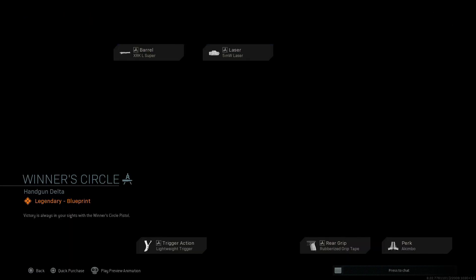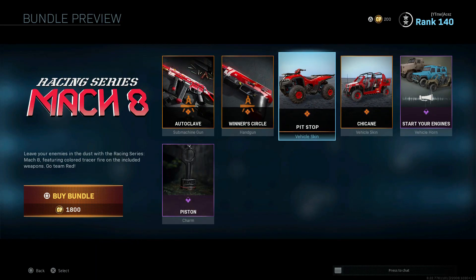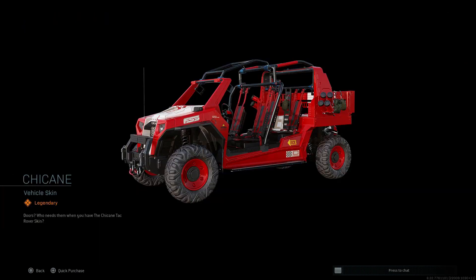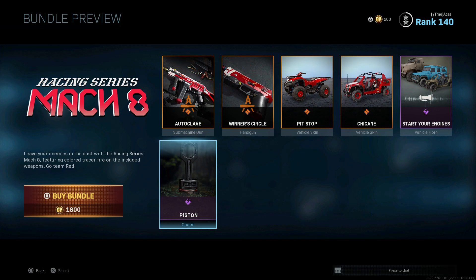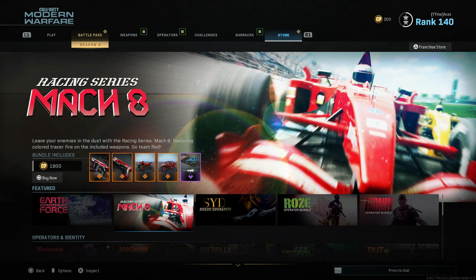We have 'Winter Circle' for the M19 — lightweight trigger, rubberized grip tape, akimbo, 5-milliwatt laser to accompany your akimbo, and then the super barrel, which I think is the mid-tier one for damage range. We have two vehicle skins here — 'Pit Stop,' I actually really like the blue intertwined with the red there, that looks great. Same thing on the other one, a little bit of blue. We got a horn — you guys know I don't play horns, I'd rather be safe than sorry.